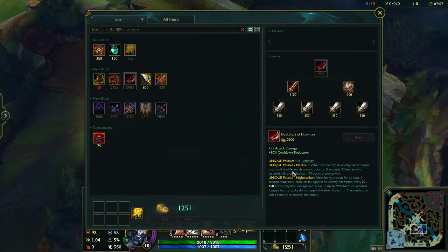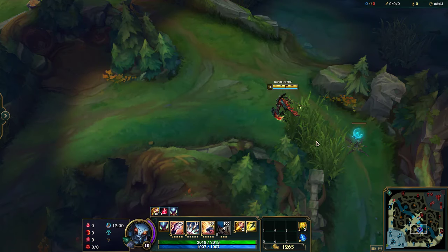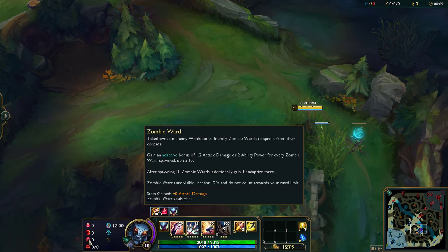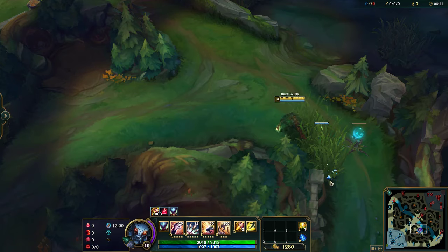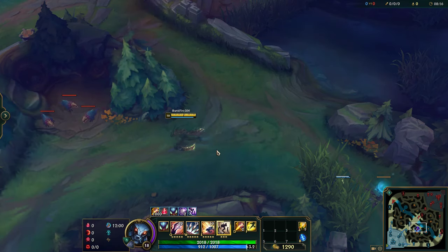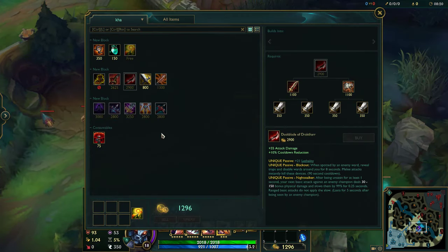Duskblade is super good. The passive — Night Stalker — basically allows you to kill enemy wards. If there's a ward in a bush and you run past it, your Duskblade activates and you can kill the ward, giving you a Zombie Ward stack. Duskblade also gives you a lot of damage via the passive with your ultimate — after being unseen for at least one second, your next basic attack against an enemy champion deals bonus physical damage and slows them. And there is no cooldown on that.